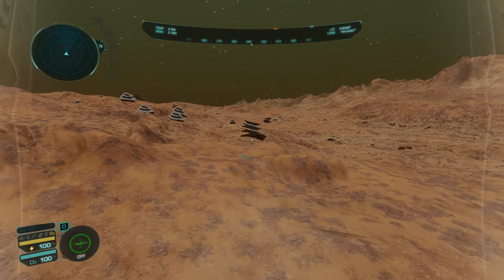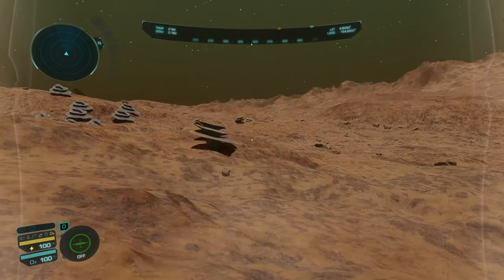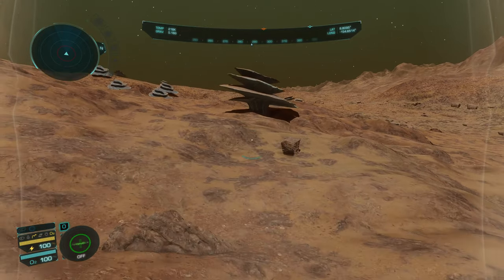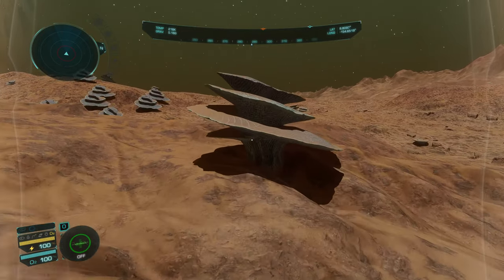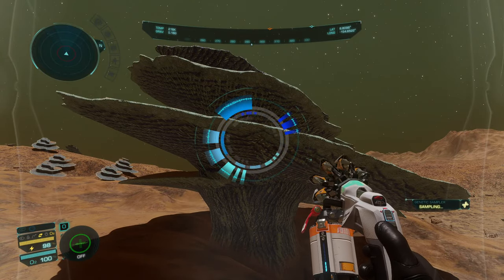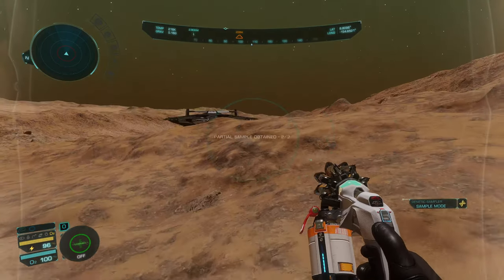We'll grab this guy right here and then hopefully we can find one more, and then I guess we've got to go combing through the mountains over there trying to find some Fungoida. I don't even know what Fungoida looks like. Tussock, I'm pretty sure, is a grass — but I don't remember what the other grass type was.